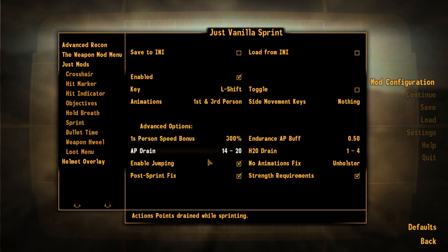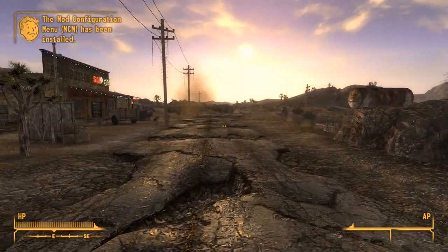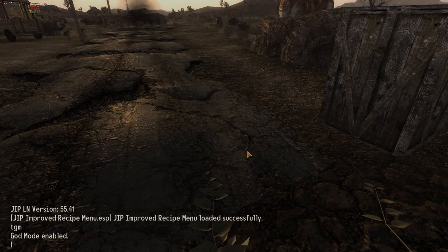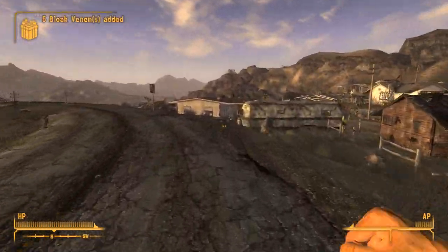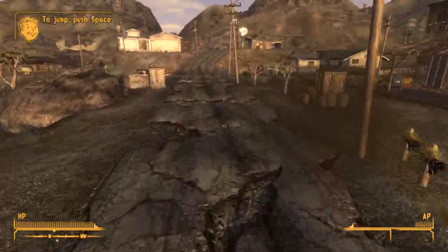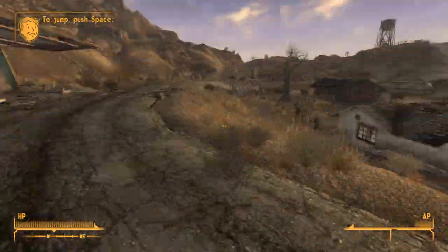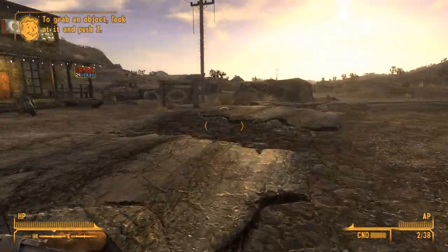You can affect the speed — like, imagine just running around like this! With god mode it doesn't deplete the action points so you can just run indefinitely. This is fun. There are animations for sprinting, animations for jumping while sprinting, and also animations when you're actually using weapons.